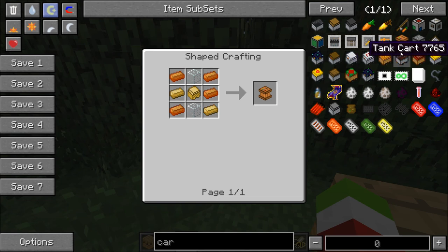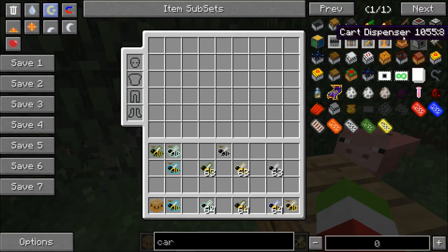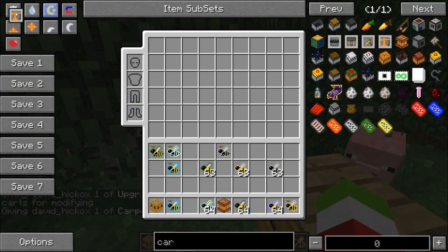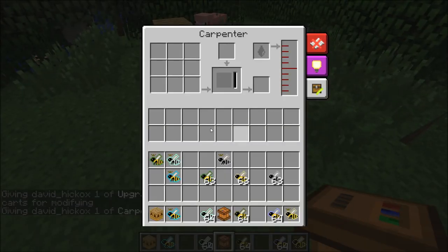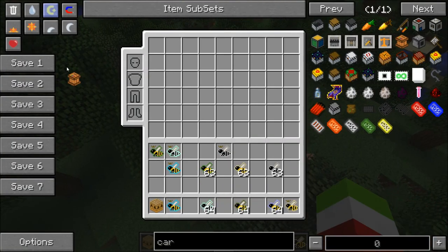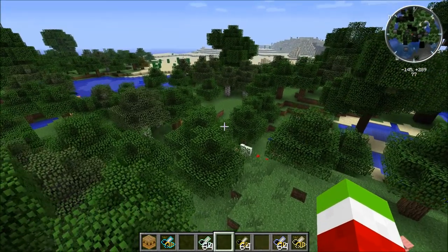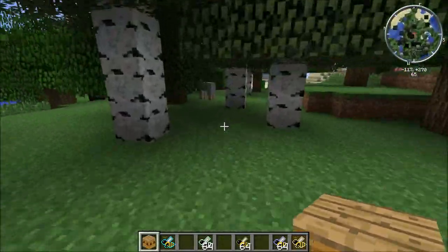If I grab one of these really quickly - it has this little thing down here so if you want to make more than one you lay out the recipe in here and then dump the wood in here. It'll just keep on making it, and wax goes in here. Now I've explained that, I'm going to set up a few more apiaries around here.